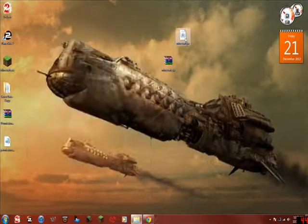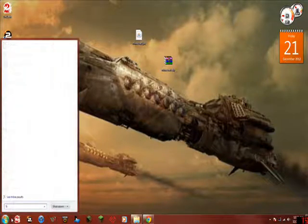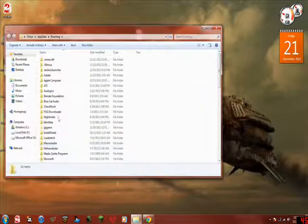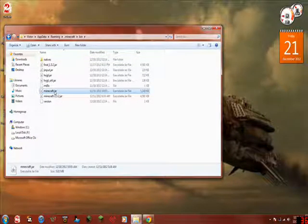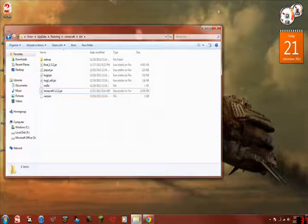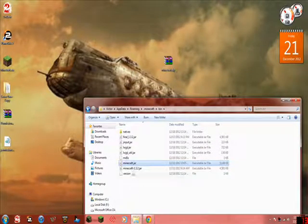Close that. Now you have your Minecraft.jar. All you have to do to downgrade is go to your start menu, type in %AppData%, press Enter. Go to .Minecraft, go to bin, your Minecraft.jar is there — delete it. Then drag and replace your new Minecraft.jar into the bin.